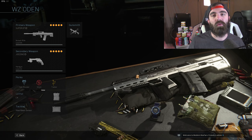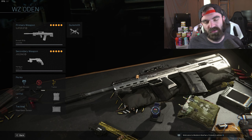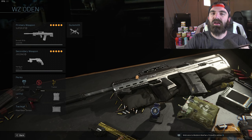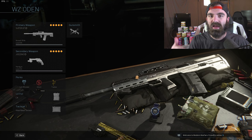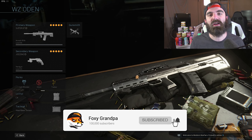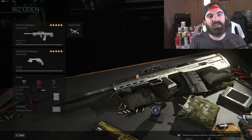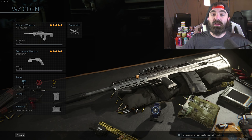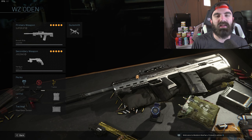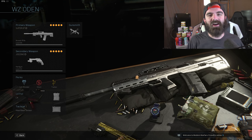We ran snake shots as my backup, and cold blooded, ghost, and tracker as perks. You could sub tracker for amped if you want. C4 and a heartbeat sensor for the normal class setup. Don't forget to comment down below a weird class setup you want me to use for a future video and let me know what other weapons you want me to cover in Warzone. If you're new here, consider subscribing — we are very close to 92,000 and on the road to 100,000. Without further ado, let's go!